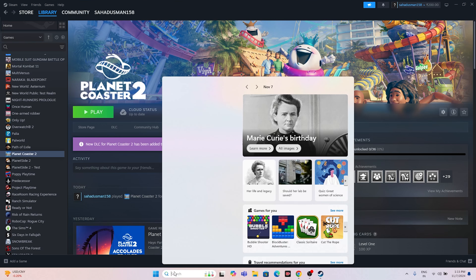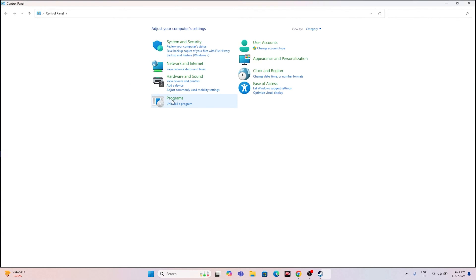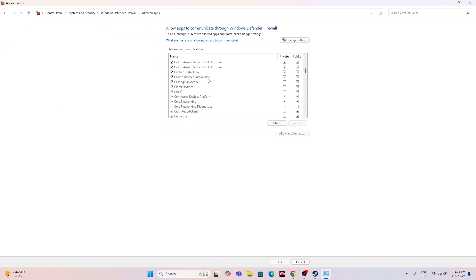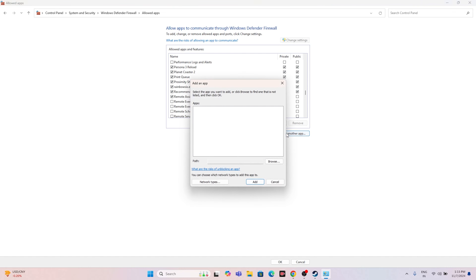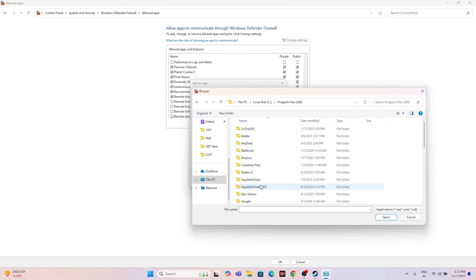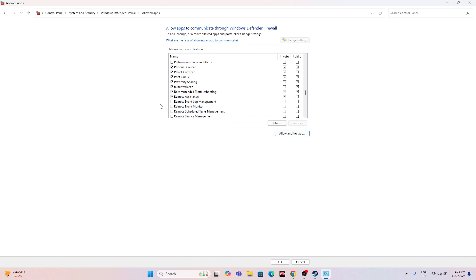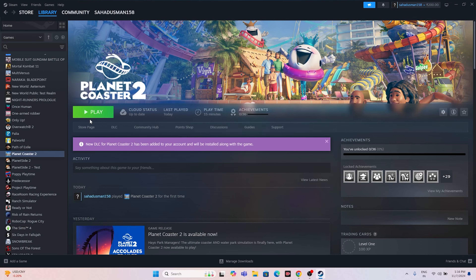Next, allow the game through Windows Security. Go to Control Panel > System and Security > Windows Defender Firewall > Allow an app or feature through Windows Defender Firewall. Scroll down and find Planet Coaster 2 — make sure both Private and Public checkboxes are checked. If the game is not listed, click Change Settings, then Allow Another App, click Browse, navigate to the Planet Coaster 2 installation folder, select the executable, click Open, and add it.